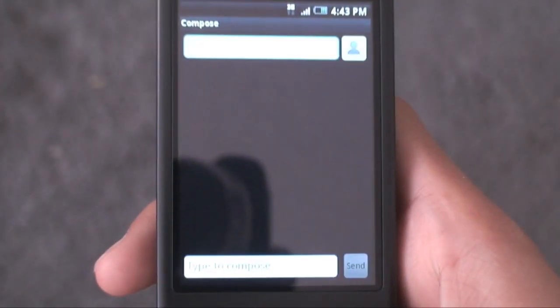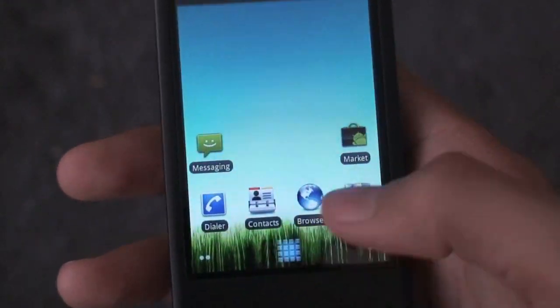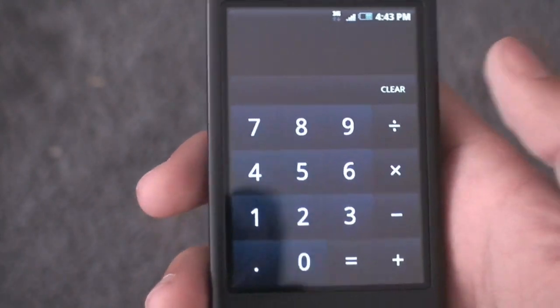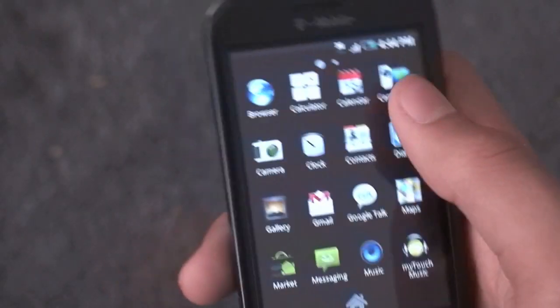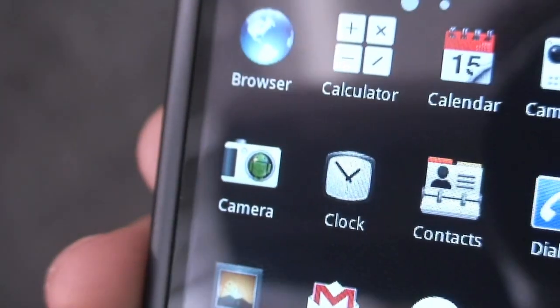So it's a really nice looking widget, and you can see this ROM is really, really fast. Let's go ahead and take a look at some of the applications — we'll launch the calculator. Very quick, it's the stock Nexus One calculator. Camcorder and camera both work. You can see he switched around a lot of the icons — the camera icon has a little Android guy on there, as does the camcorder icon.